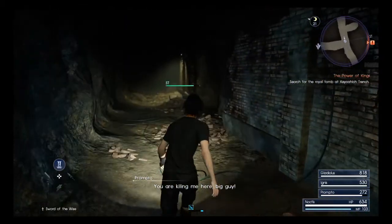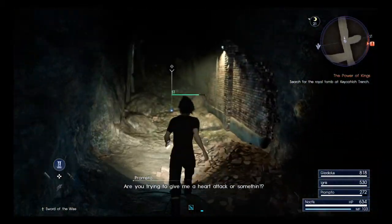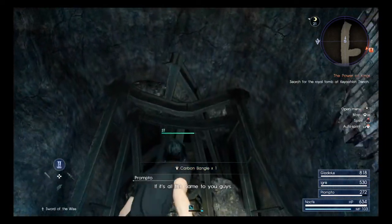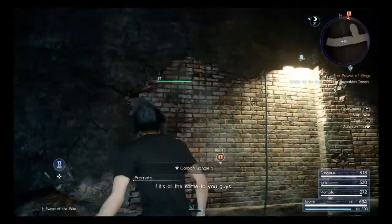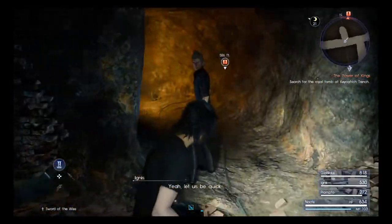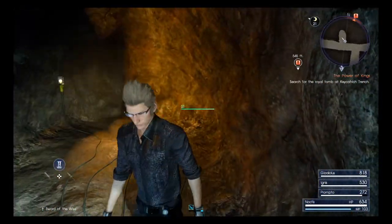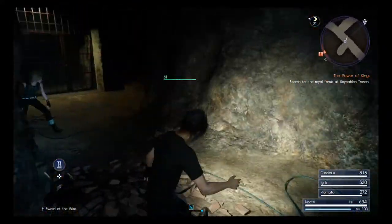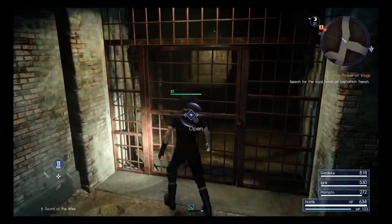Kick the can — you are killing me here, big guy. Are you trying to give me a heart attack? I'd rather not get buried alive. Let us be quick. We actually get a Carbon Bangle there, which I assume is a better bangle than many of the others that we have.